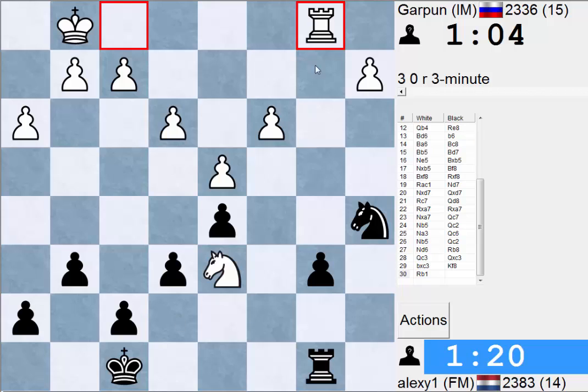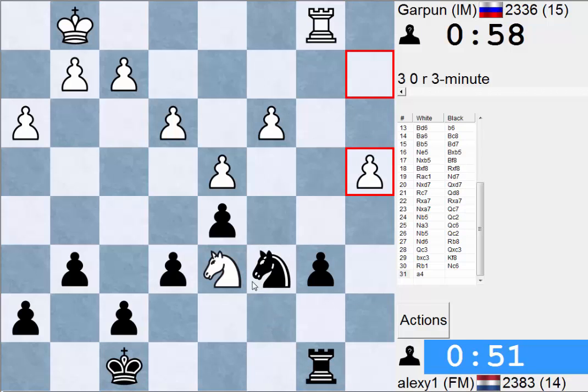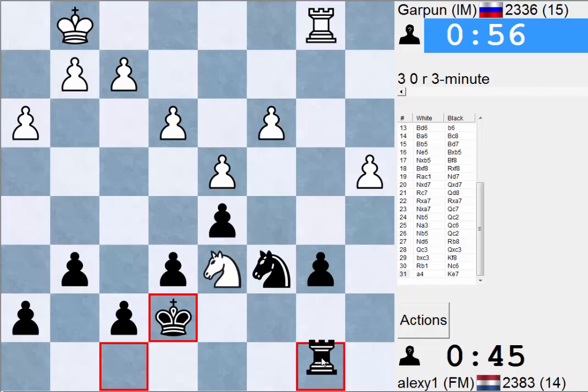That's pretty sweet. If I go Ke7, Rxb6 — yeah that doesn't work. That's super annoying cause now I can't really move anything. So if Ke7 Rxb6, Rxb6 Nc8 and Nxb6 — I can't really capture the knight or anything. This is like the only move. I can't move my king, I can't move my rook. Now I'm stuck again cause if I move my knight, a5 is the threat. Oh wait, now I can go Ke7 cause my rook is defended, so if Rxb6 I can just take on d6. I didn't spot that!